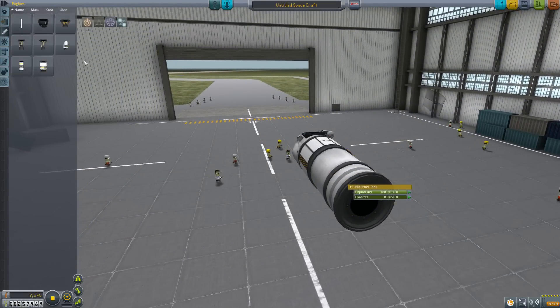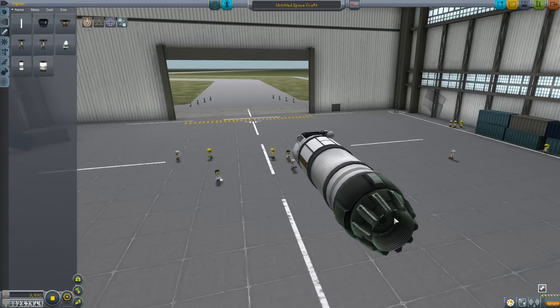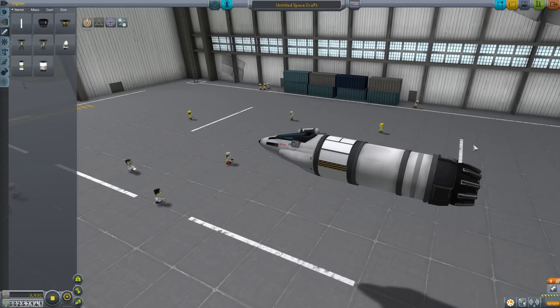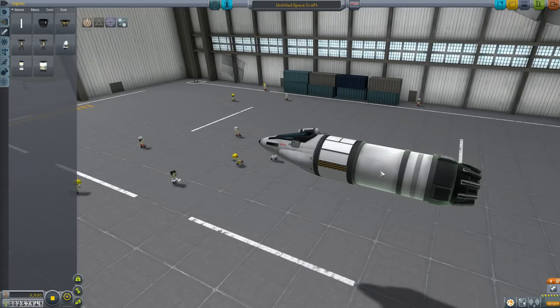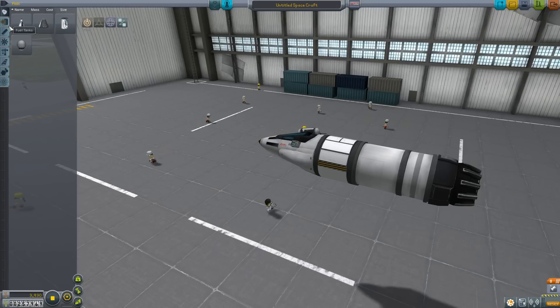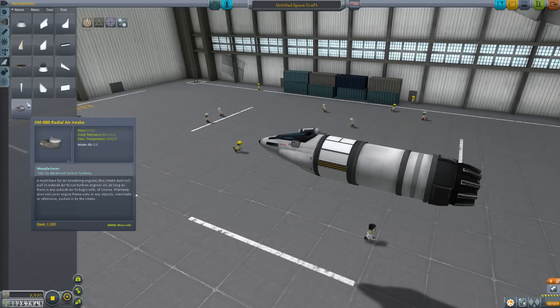We're going to put an engine on this thing so we can get around. We're using the J33 Basic Jet Engine, the Weasley. This really should have a few ginger bits on it so it could be the Ron Weasley. When you're using jet engines, because you're not using oxidizer, you need to put a ram scoop — an air intake — on these things. It's in Aerodynamics, which is odd since it's really kind of an engine pump, but it is what it is. So we'll put one of those on there.